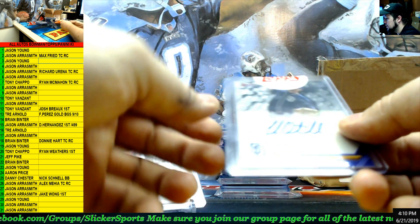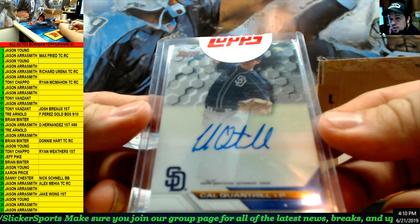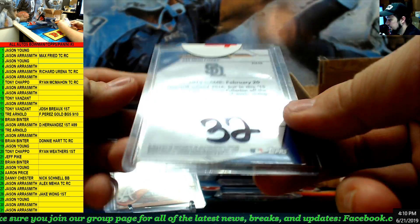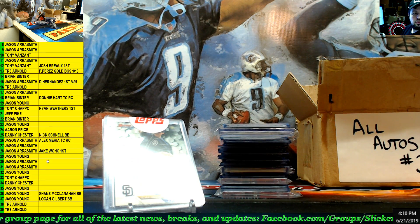Next up — looks like a redemption here. Bowman's Best, Cal Quantrill auto. Cal Quantrill, Bowman's Best, number 32 — going to Jason Young.